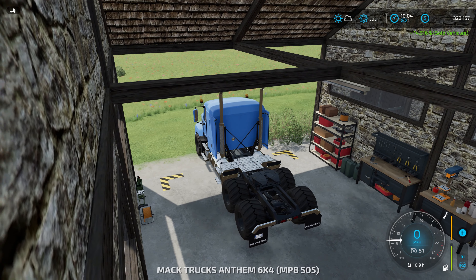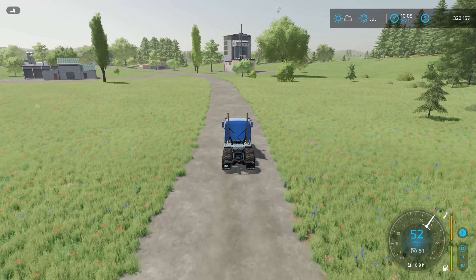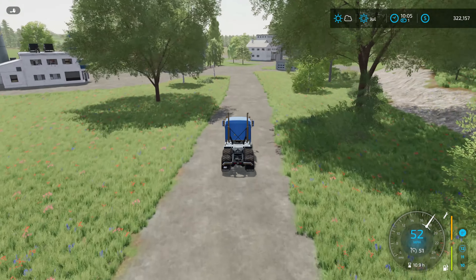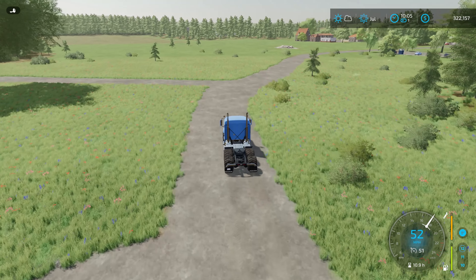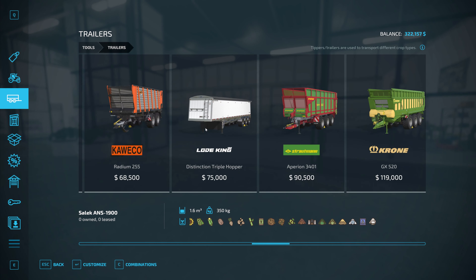I'll repair for $214. Repairing gets the value up to $516, so I actually made a little bit of money by repairing it. I'm not going to bother repairing it though. Let me make sure I'm selling the tanker, not my Mac Anthem. We got $14,516 for it — that's going to be about half the money for the new tanker. I'm going to drive down to the store, get ourselves the tanker from the Giants Mod Hub, made by 82 Studios. Standard configuration holds 67,240 liters — we'll go with that rather than the unrealistic 250,000 liters.